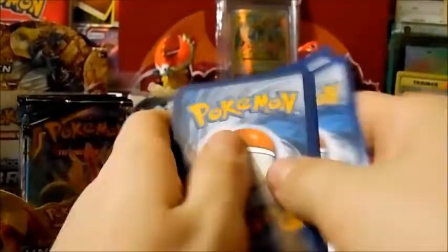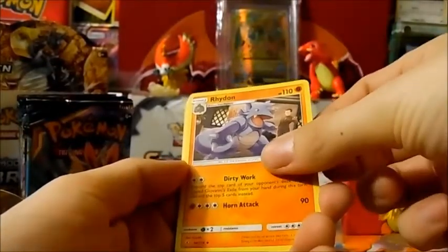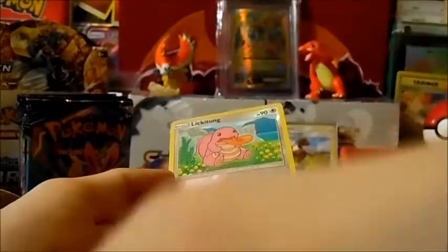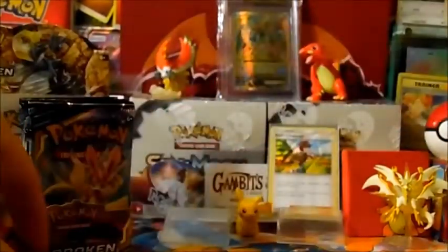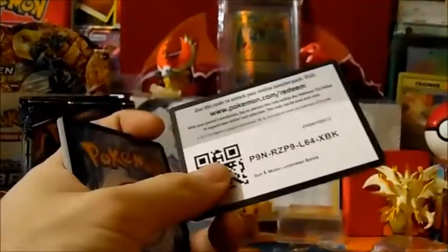There's your code. Fire Energy, Acceleration Energy Spinner, Ride On, Espeon, Porygon, Darumaka, Caterpie, Karony, Lickitung reverse holo, and a Genesect regular rare. Check that out, that's pretty cool. Gotta love this set, you guys. Absolutely love it.